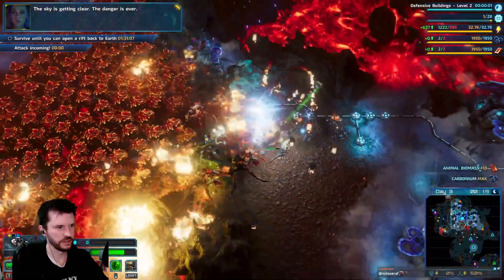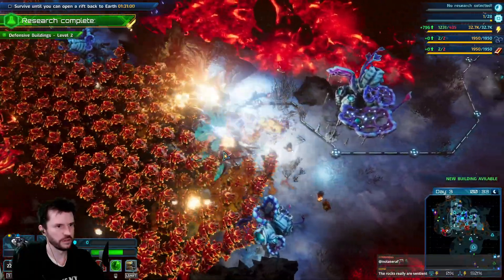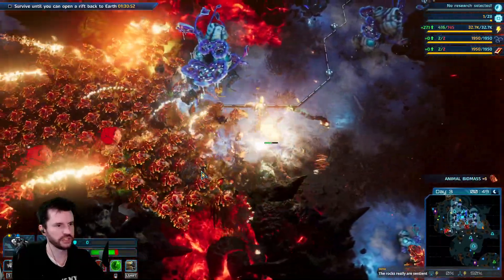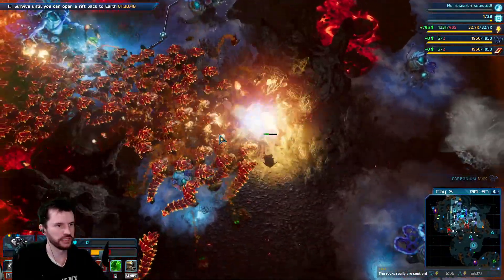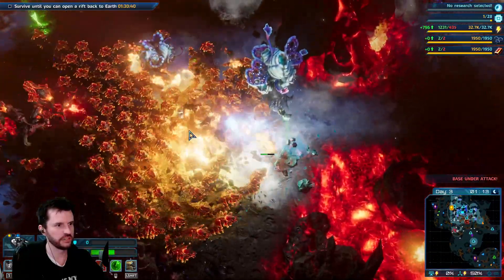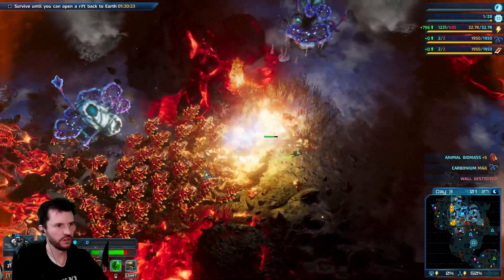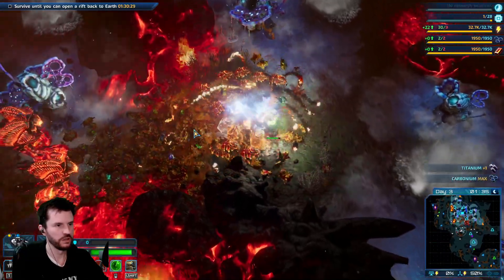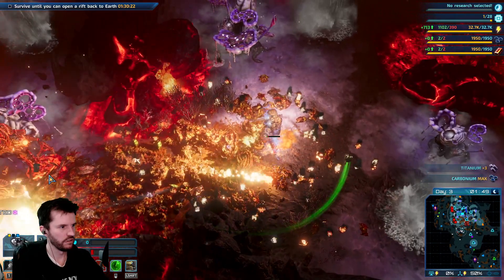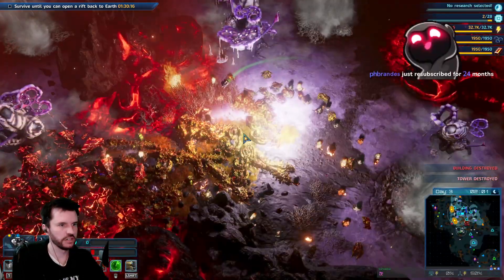A meteor shower is damaging our base. The sky is getting clear — the danger is over. A new technology has been developed. The energy fists also have a tiny amount of life stealing so while punching I'm getting some hit points back, but it's offset by the fact that enemies hit me back. With the energy swords I outrange their attack and they don't hit me.